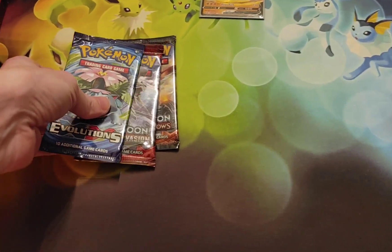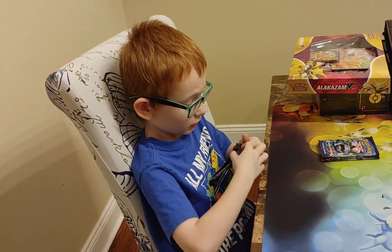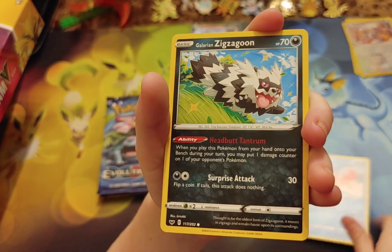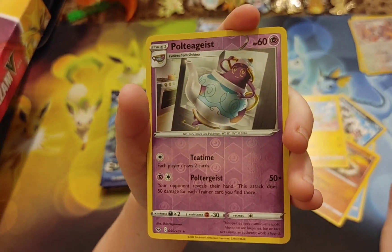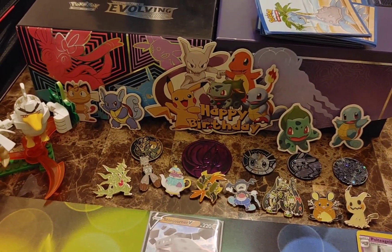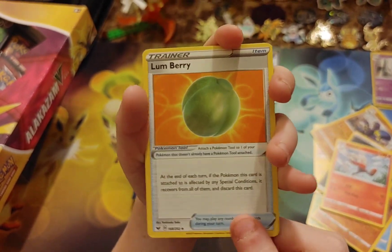Into Base Sword and Shield. Burning Shadows is probably one of the best sets of all time — you could pull a Rainbow Rare Charizard from Burning Shadows. Let's see what we got in this Base Sword and Shield: Krabby, Galarian Zigzagoon, Gossifleur laughing at us, Snom, Yamper, a Reverse Holo Polteageist which is a rare, and then just a Grapploct. It says Happy Birthday in the backdrop — Mommy must have set that up. Energy, Raboot, Lum Berry, Aurora Energy, and a Sword and Shield code card.